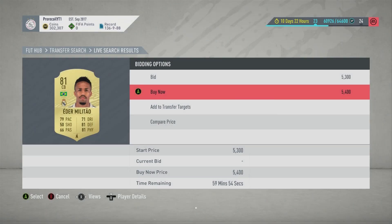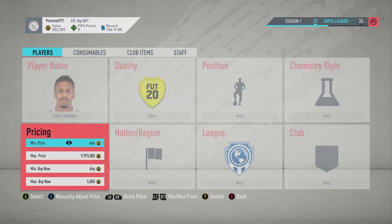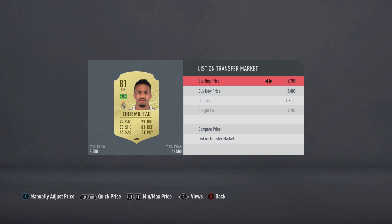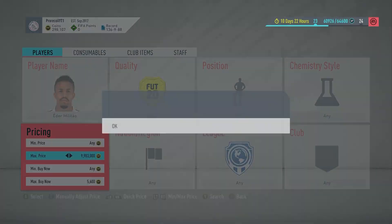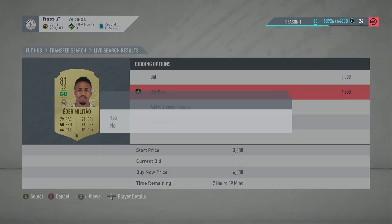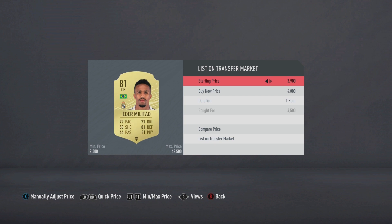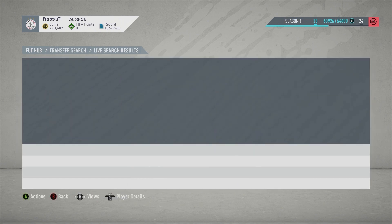We're back with Eder Militao. The footage in the background is sped up a little because I didn't want 20 minutes of footage for a 5-minute video. Militao has actually gone up in price again because his card was out of packs due to his Road to the Final card being in packs, which means over the next week he's going to slowly deteriorate back to what he was about a week ago. As you can see I pick up like 7 or 8 cards in the footage alone, and this is over about 5 minutes — it was really easy to pick him up.